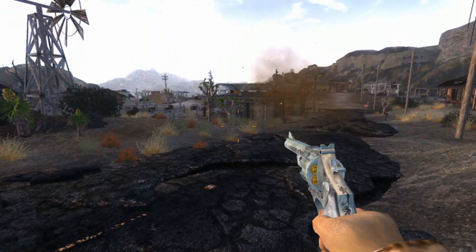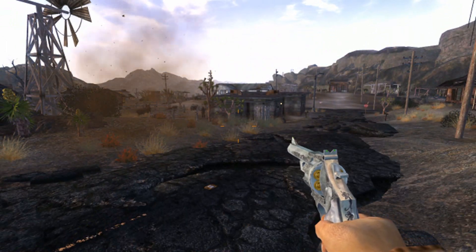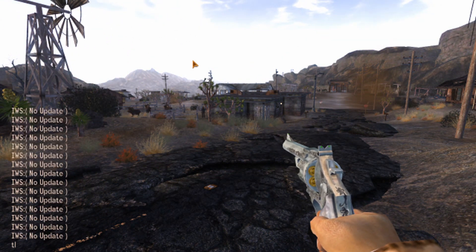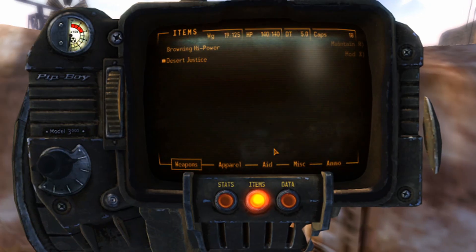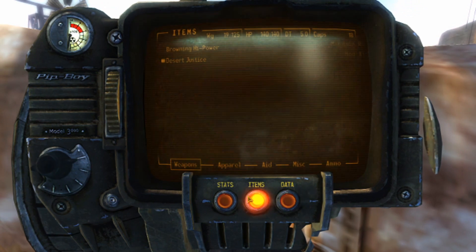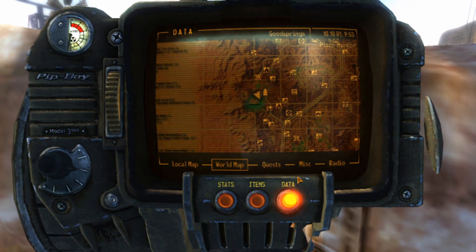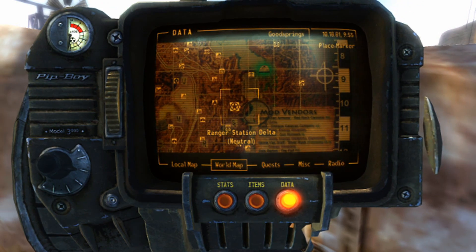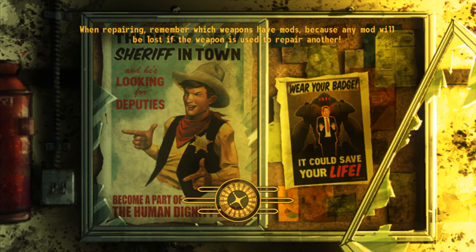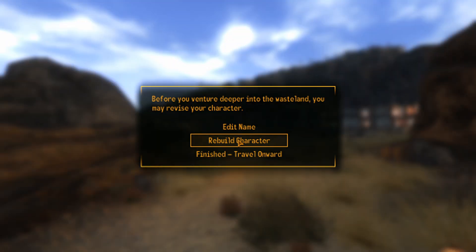The last mod I have for you today is the Caesar's Legion Overhaul. If the NCR gets a reskin mod, it seems only fair to show the Legion one — this has been recommended by quite a few people. We have to set all markers to shown so I can fast travel there. Unfortunately, all of my characters are hated by the Legion, so it'd be kind of hard to show their costumes if I was busy massacring them. We're going to go like this and hope I don't get murdered for showing up without an invitation.